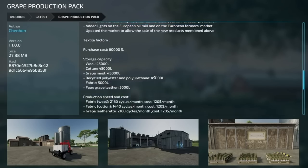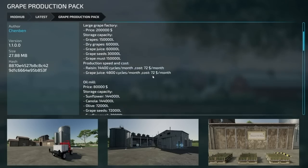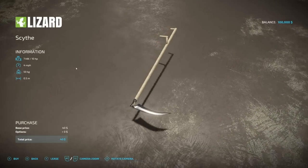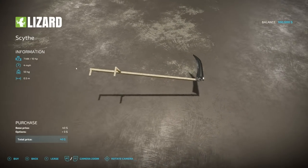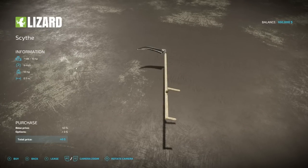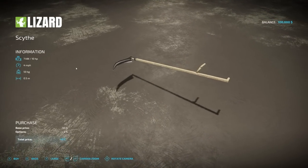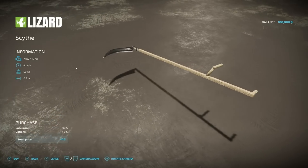We've also got an update to the grape production pack. Next is the — I'm not really sure how to say this word, I gotta be honest with you, I'm just a dumb American. But we do have a new mower — this is kind of neat, 10 horsepower required, four meters wide.